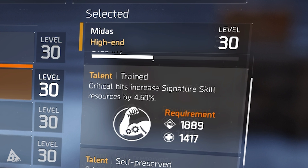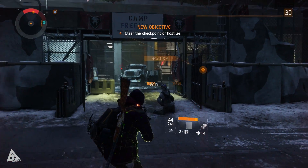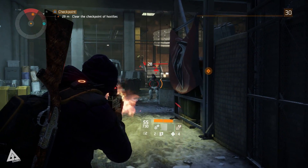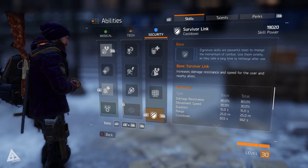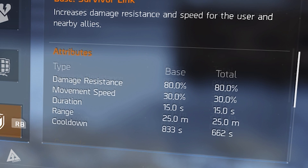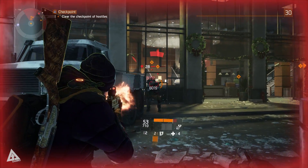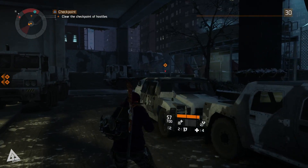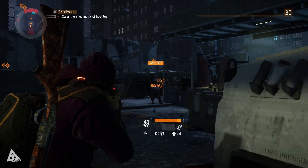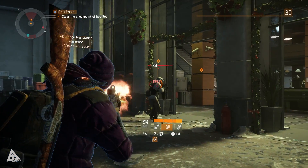What the Trained perk effectively does is speed up the rate at which your signature skill recharges. A signature skill uses resources, so increasing those resources is effectively like filling the bar. If you've used a signature skill before, you'll know that on average out of combat they take around 12 to 13 minutes to recharge — a little quicker in combat with decent skill power, but regardless, the signature skill is not something that's always available to you. Typically you save it for a moment that counts.